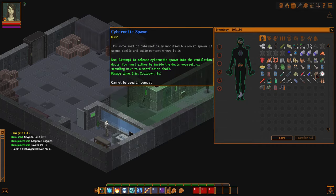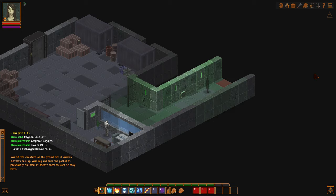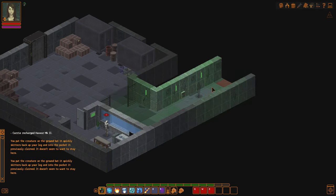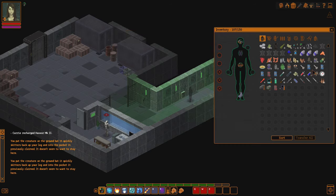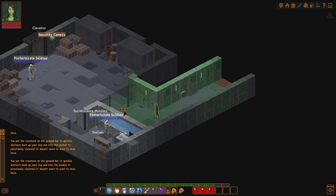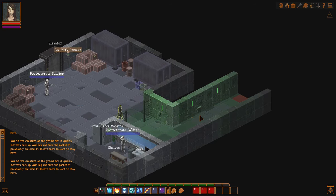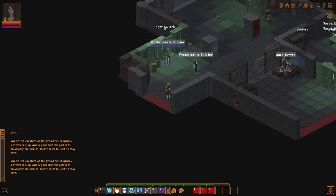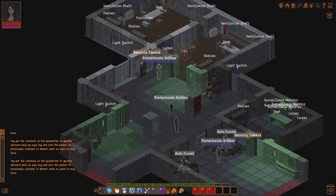We have a little Bugsy — it's right there. You put the creature on the ground, but it quickly skitters back up your leg and into the pocket it previously claimed. It doesn't seem to want to stay here. What do you mean it doesn't seem to want to stay here? Didn't he want a vent? I realize I'm an idiot. That vent sort of has a fan in it. Can't say I'm surprised it didn't want to stay in there.